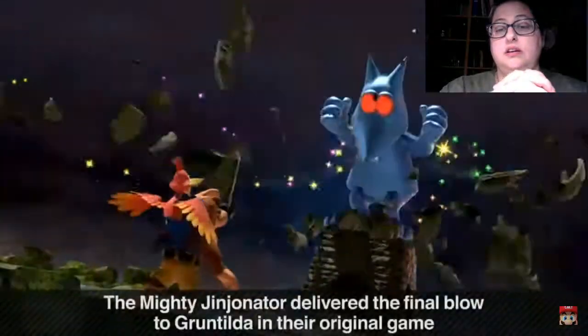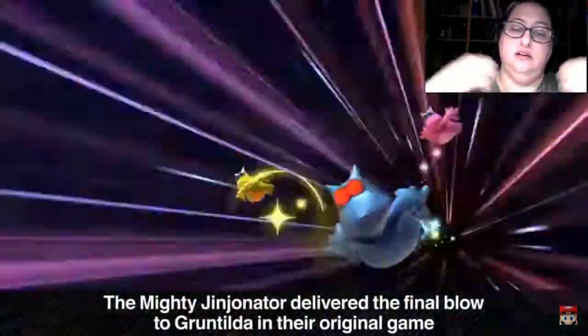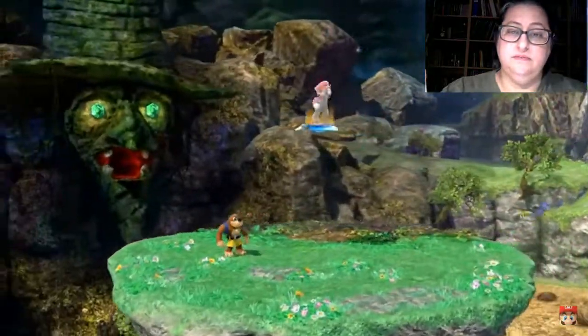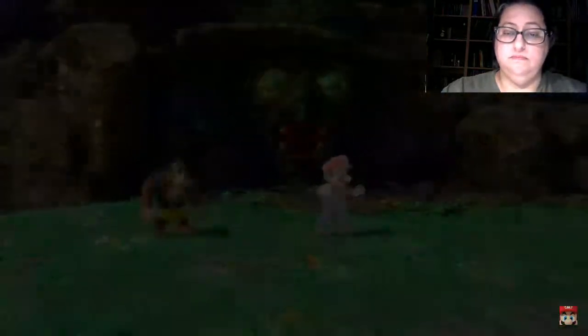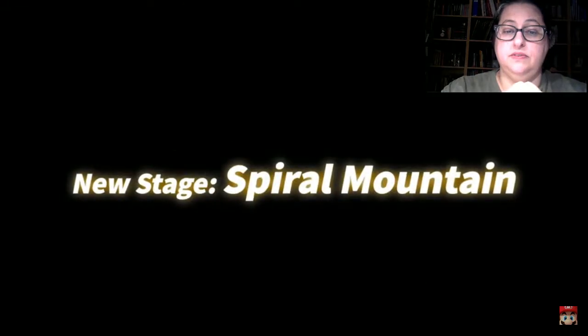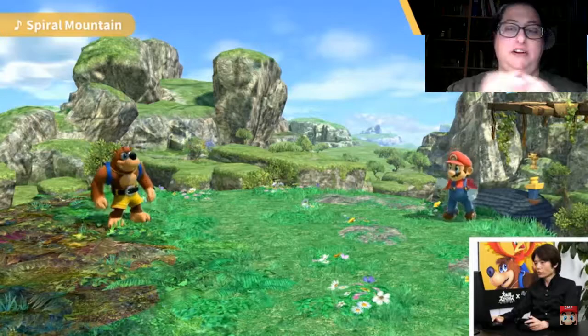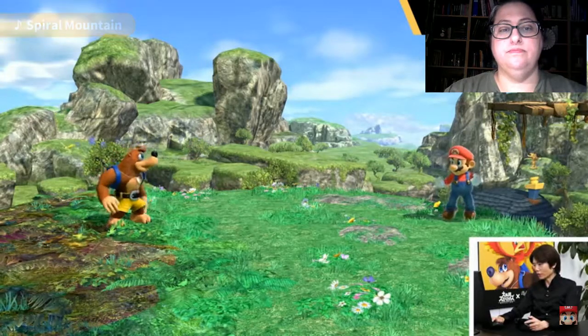The Mighty Jinginator is what delivered the final blow to Gruntilda in their original game. This move will send your opponents flying. In Japan the stage is called Kurukuryama, but in the West it's called Spiral Mountain.